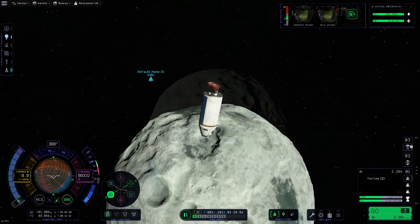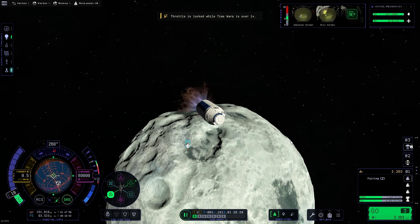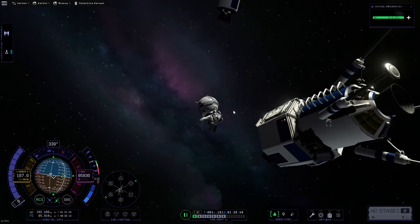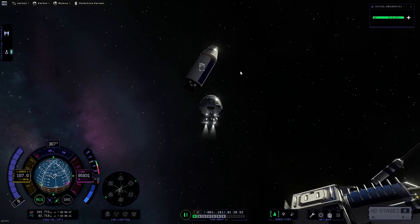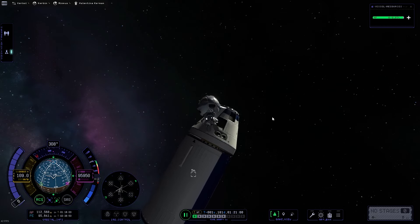Last but not least, we just need to get up here and rendezvous with our command module, which was not too hard. I just made it very easy — no docking required. Just get up there, get nice and close, do a little target retrograde burn to kill our relative velocity, look at our target, move towards it, rinse and repeat. Very, very easy to do that. And now we just need to swap Valentina back over to the command module so that she can make her way home with what looks like a good chunk of science on board.